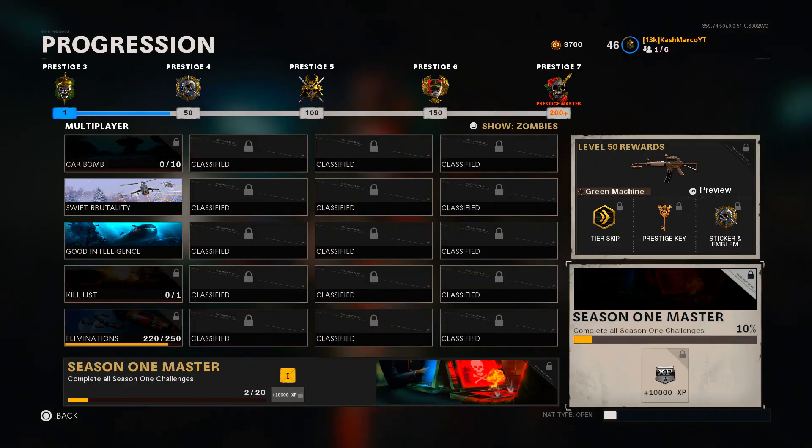Also, you can see there are challenges that you get once you unlock each prestige. You've got prestige three, prestige four, prestige five — right now I've got two out of five for prestige three calling cards. At the bottom there's a prestige one challenge with two out of 20 completed. Each time you prestige, it comes with a prestige key and you unlock five new challenges to go for in season one.